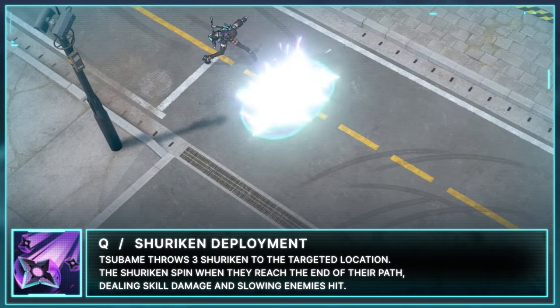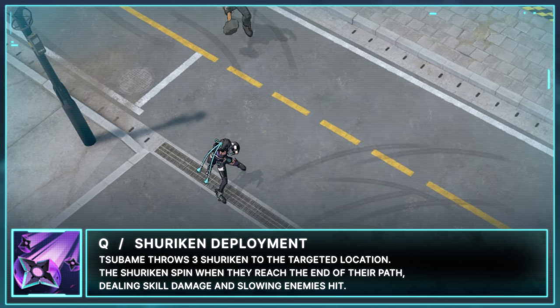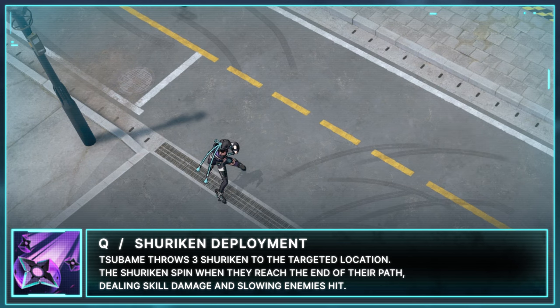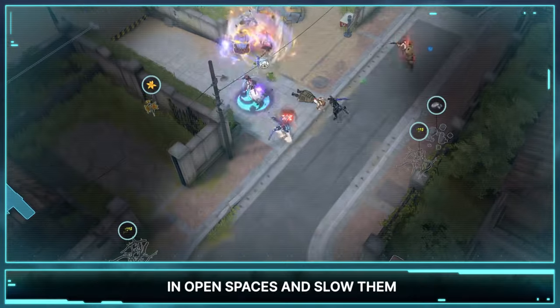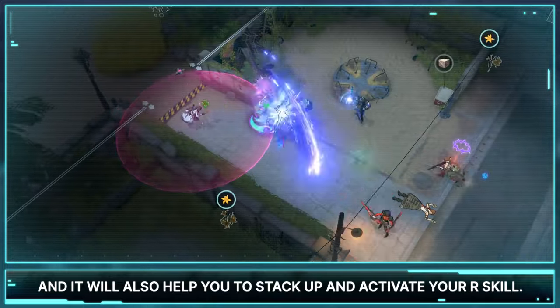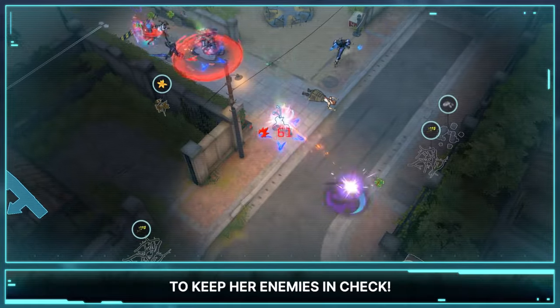Tsubame's Q is Shuriken Deployment. Tsubame throws three shurikens to the targeted location. The shurikens spin when they reach the end of their path, dealing skill damage and slowing enemies hit. Marked enemy targets take an additional stack. This skill helps deal damage to enemies in open spaces and slow them, and it will also help stack up and activate her R skill. The skill's short cooldown will also be useful to keep enemies in check.